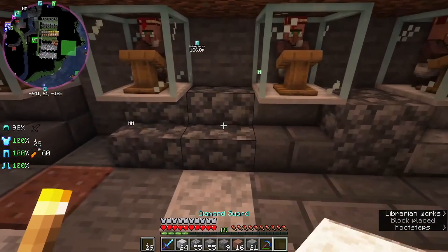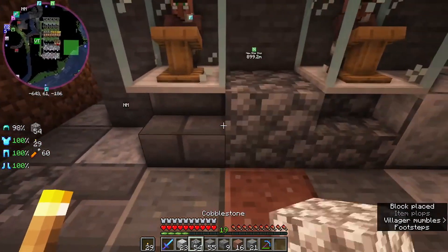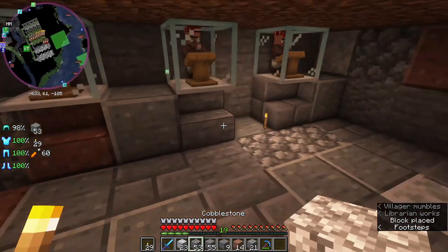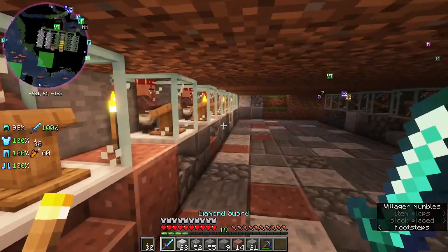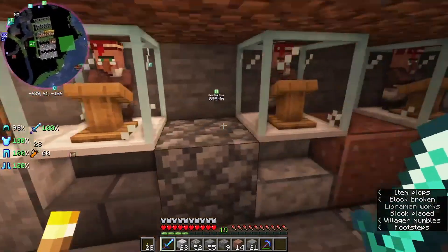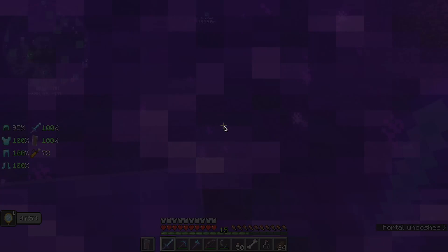I really liked this mod — I liked it so much, not only because it made villager trading so much easier, but it also made the little trade center that I made underground look pretty cool. I'm only showing this footage now because I wanted to show off what I did. I love the different cave variants, but ultimately I chopped everything down and re-dug everything out and put everything back.